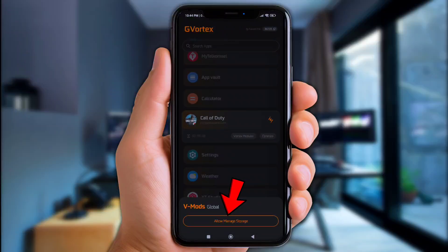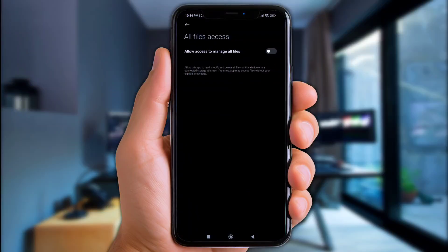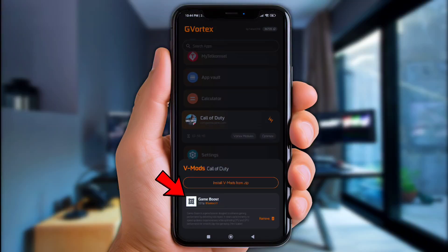Click Allow Manage Storage, then click on Game Boost right here.